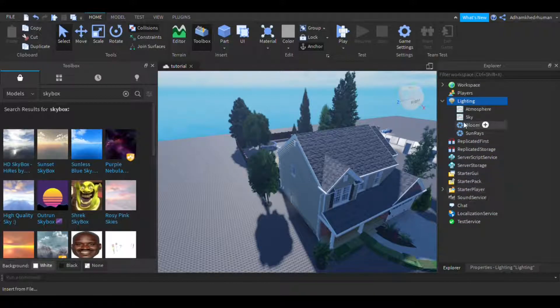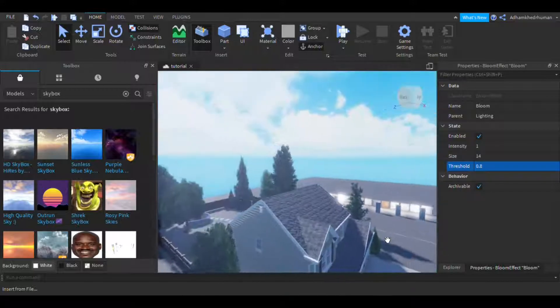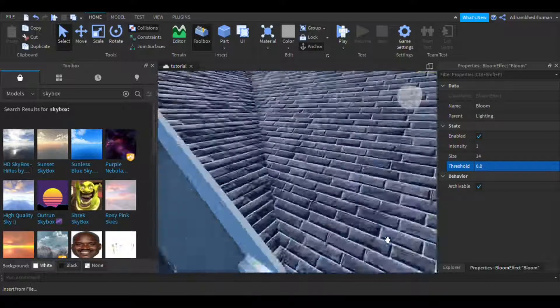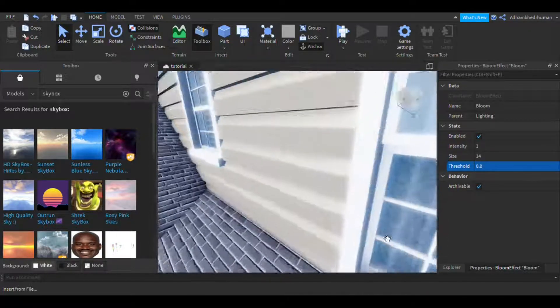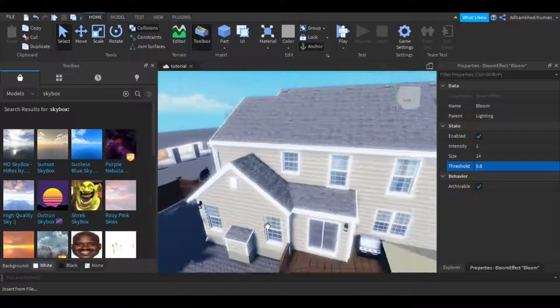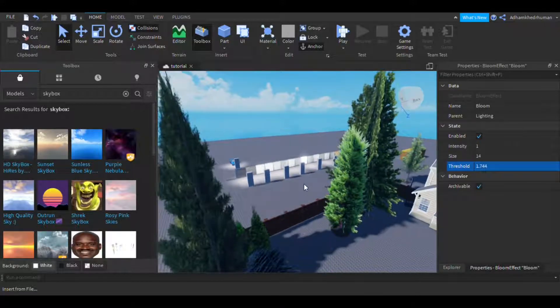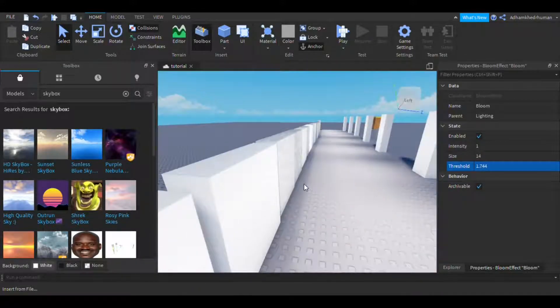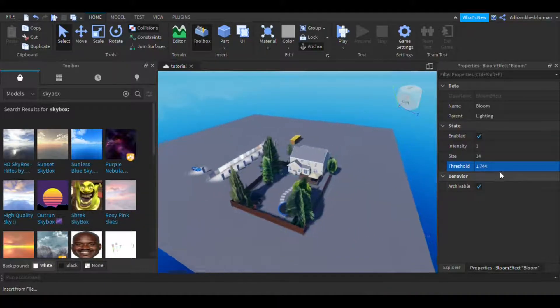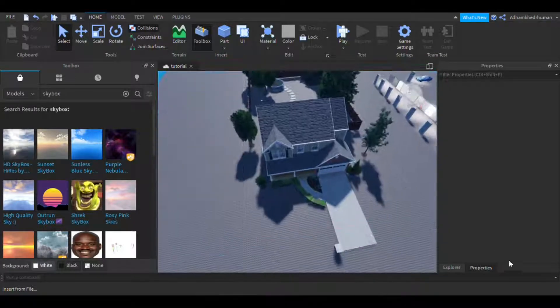There is also Bloom. Basically anything white is going to get very bright. So this white surface is now blindingly bright — the lighter something is, the more it blooms. Even this beige is being affected. I don't like it personally, but if there's a white tower or very light-colored tower it can look good. It also has something to do with distance — up close it looks normal.